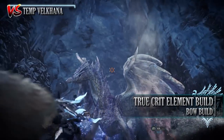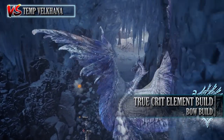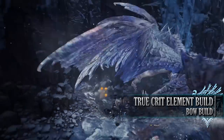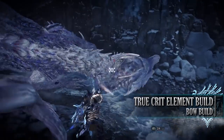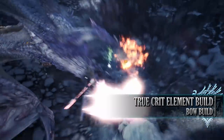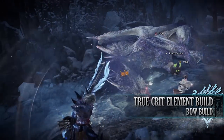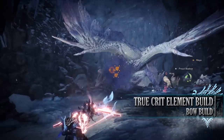The first build is the True Critical Element build. True Critical Element builds with the bow are considered the main meta for the bow in Monster Hunter World Iceborne, but you can still customise them slightly with jewels and charms. For example, you could drop a few jewels in your DPS potential to allow you some survivability. This build demonstrates a balance between DPS and survivability.